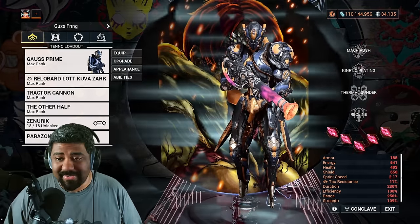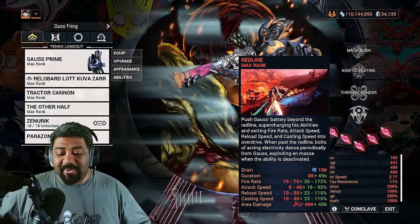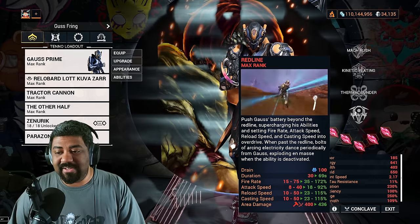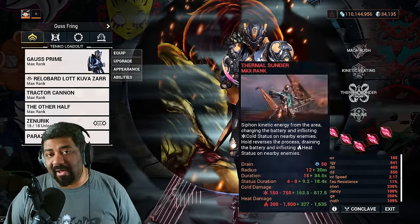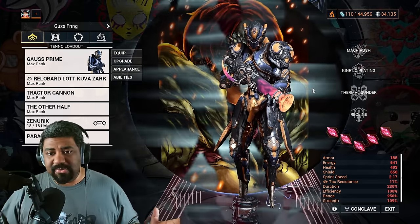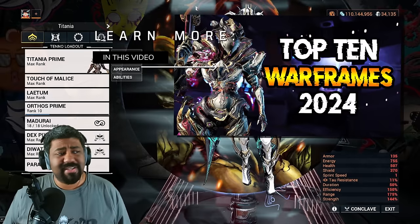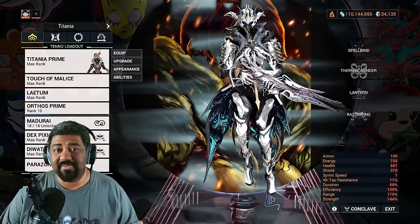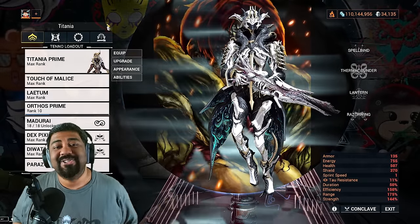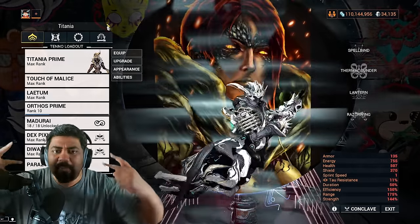Gauss is another fantastic solo frame — activating his Redline ability gives attack speed, reload speed, fire rate, and casting speed (he's the only Warframe to grant himself casting speed), plus AoE damage. Redline greatly improves the potency of all his other abilities. He's all about moving fast and zipping around, perfect for players who like speed and weapons. For any Warframe to destroy Steel Path, check out the top 10 Warframes video. If you liked what you saw and want detailed guides on specific topics, comment below. Like, share, and subscribe for more Warframe content. Peace!